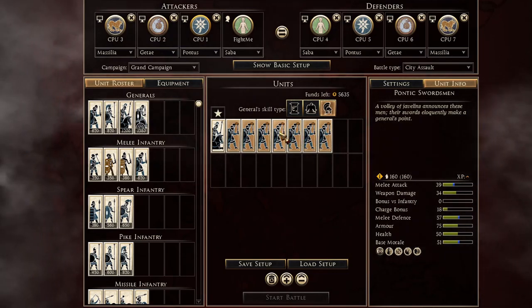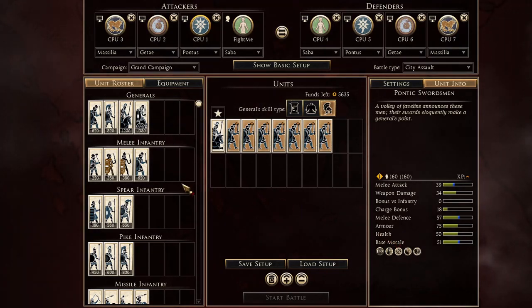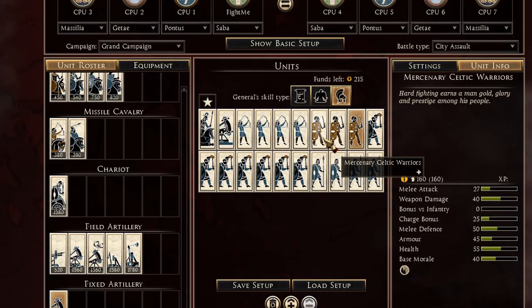This is actually a pretty cost-effective unit, but the only thing is it has 50 health so it will be really weak to pila and missile fire. Furthermore, I get the four eastern archers together with some furry spears, a few Celtic warriors, and finally a giant ballista.